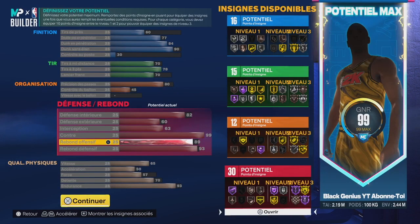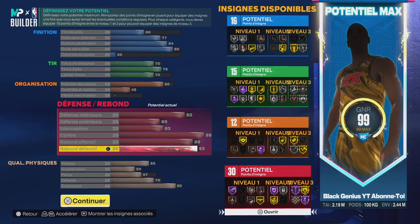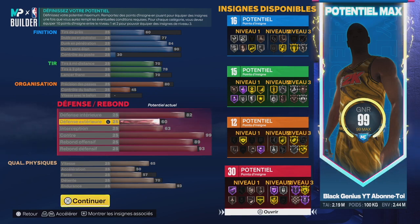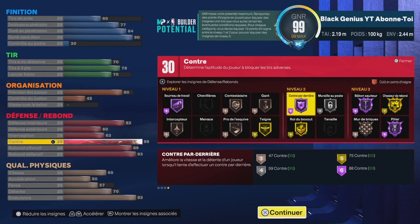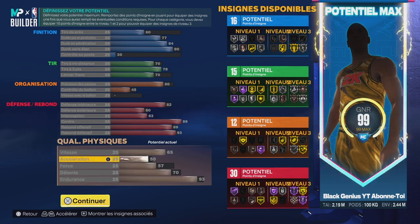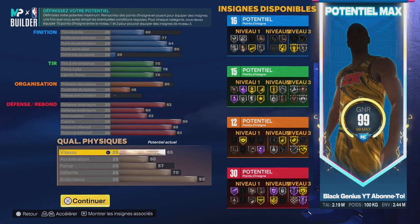Malheureusement vous ne pouvez pas avoir Chasseur de Rebonds en Hall of Fame — ça coûtait trop cher, il aurait fallu 99 en baller et sacrifier une autre catégorie d'attributs. Mais avec sa taille plus Chasseur de Rebond en or, ça fera l'affaire. Vous avez 2m19, et même si un 2m13 ou 2m16 a Chasseur de Rebond en Hall of Fame, si vous êtes bien placé vous aurez la balle une fois sur deux ou une fois sur trois selon comment la balle rebondit. Pour les autres badges défensifs comme Contre par derrière, vous êtes vraiment à l'aise. En vitesse on est à 65 — il est vraiment très propre au niveau des déplacements, je me sens pas du tout lent avec lui.